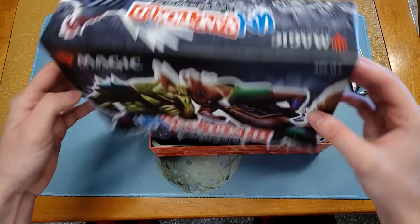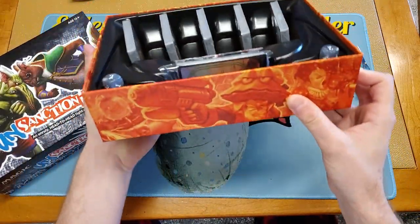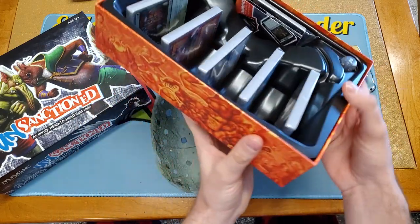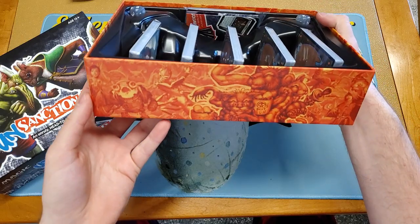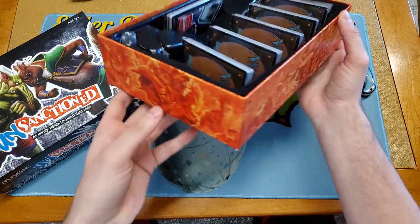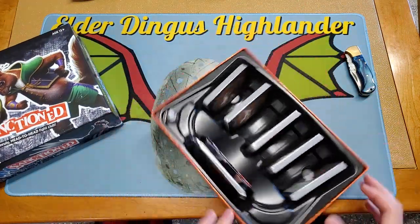So the box is pretty cool. The inside box has the art of Alexander Clamilton on there. The Infernal Spawns — it's cool box art. The Goblin Haberdasher. I'll flip it over; I should have flipped it to the other side before I opened it, but oh well.